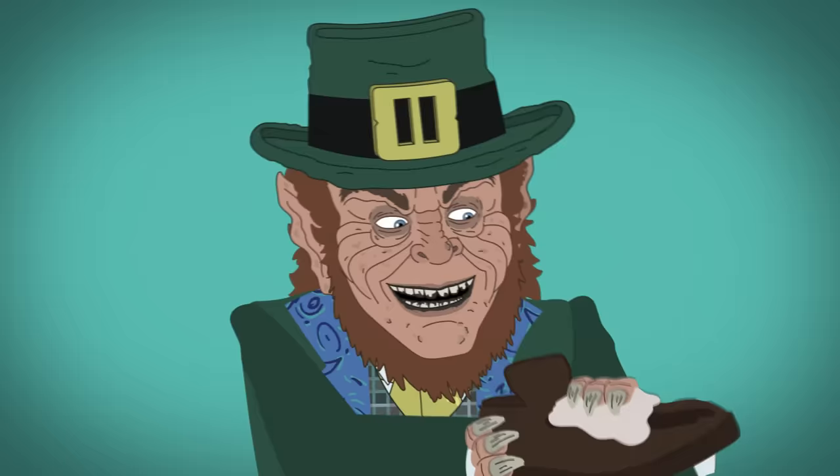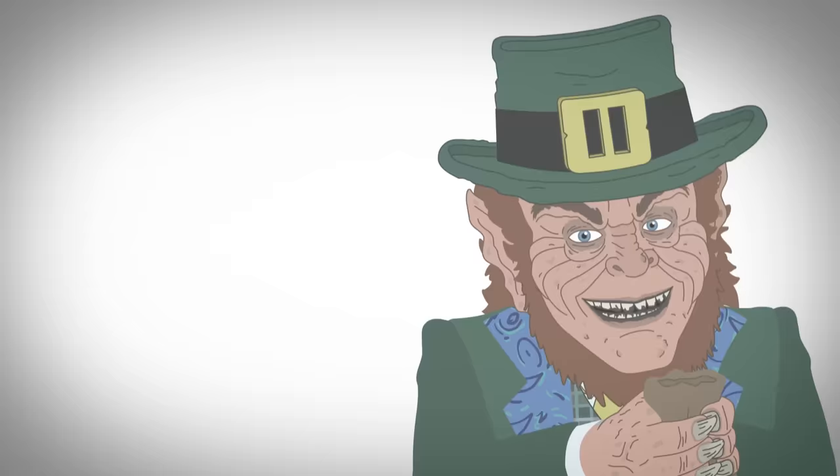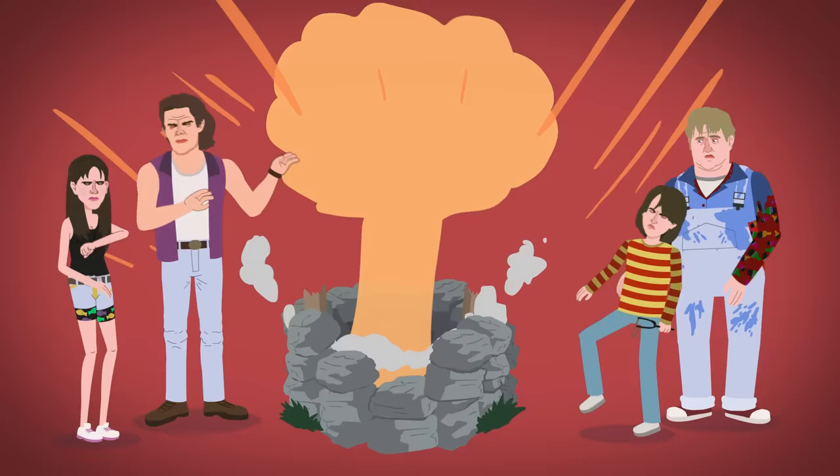He has craggy skin, curly hair, poor dental hygiene, a tiny top hat, and an affinity for shining shoes. He's bulletproof, can reattach lost limbs, mimic voices, use force powers, and teleport. After searching for his lost shilling, he's fed a four-leaf clover that melts his skin before falling down a well that gets drenched in gasoline.